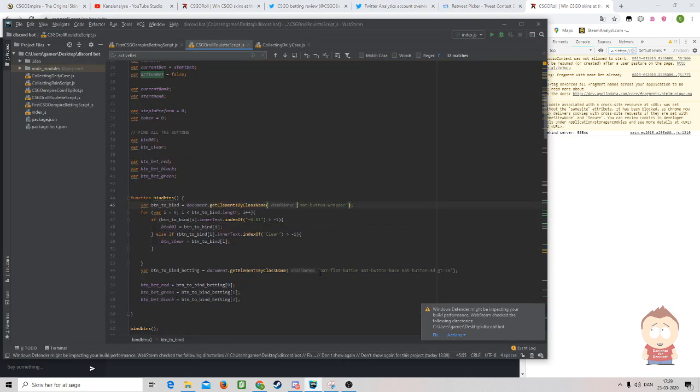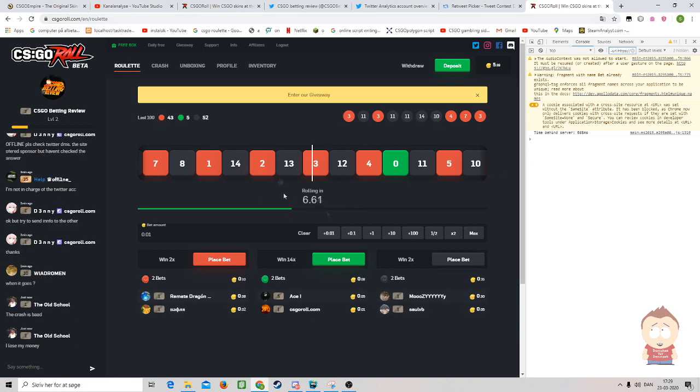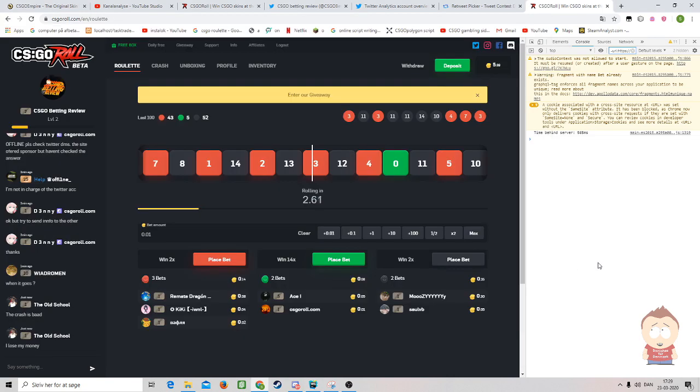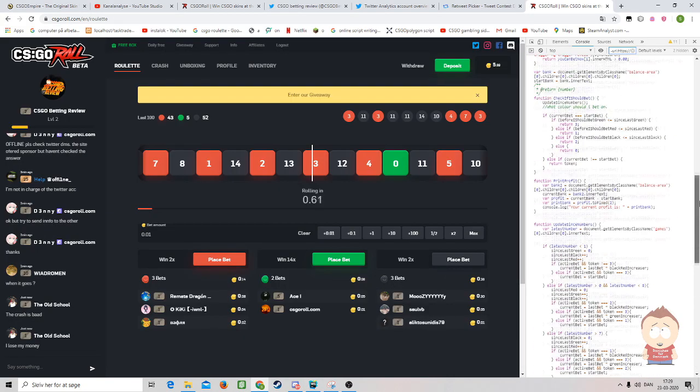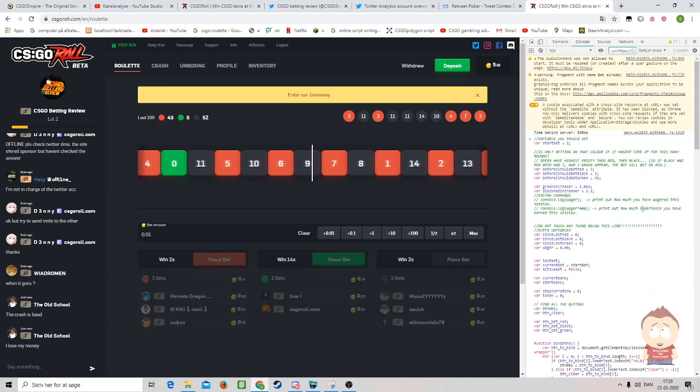So what you need to do is go into CSGORoll.com on roulette, and make sure it's in a Google Chrome browser. Then take this script, copy and paste it into the site. You'll find the script down in the comments and also in a link for a Google Drive.